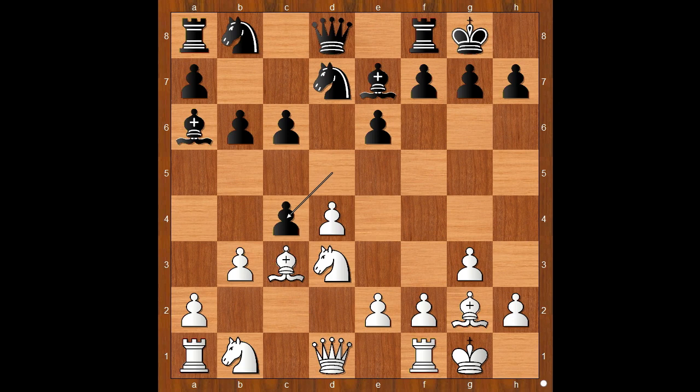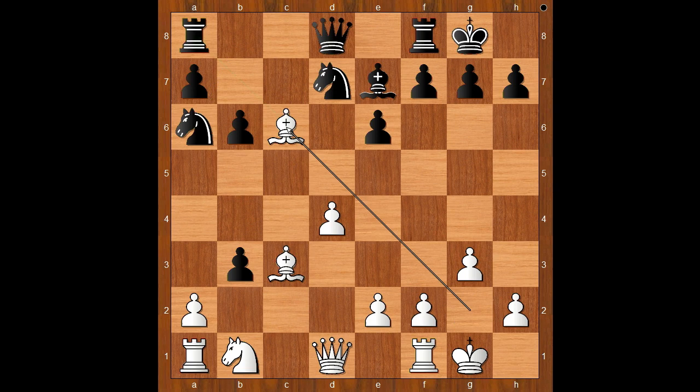Black to move: d takes on c4. Now not pawn takes pawn on c4 — knight to b4 attacking the bishop, pawn takes pawn on b3, knight takes on a6, knight takes knight, bishop takes on c6, rook to b8, a takes on b3. White has a small advantage in view of the bishop pair, and the white rook is better placed than the black rook.